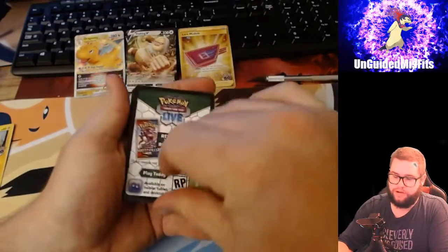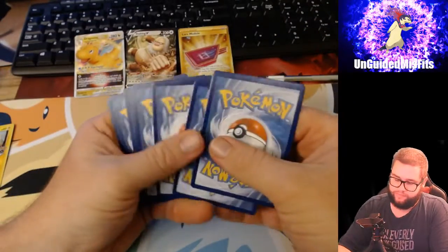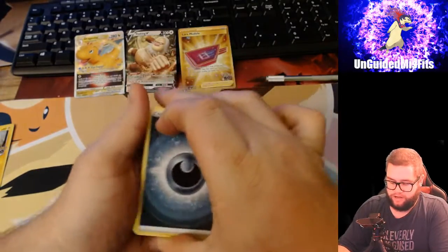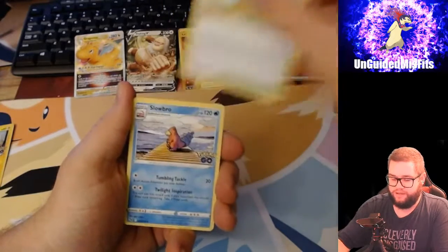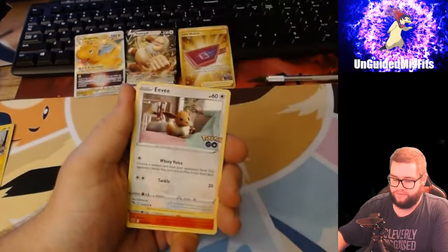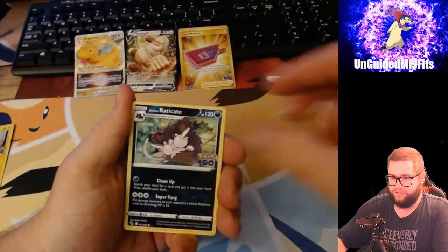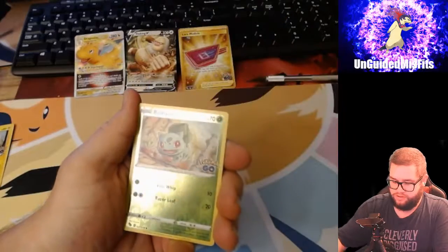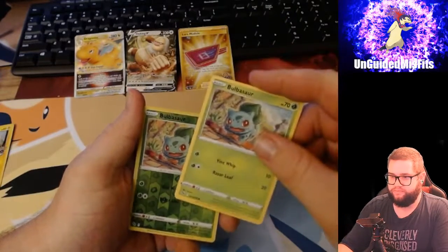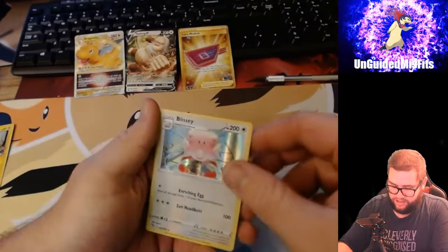Got a code card, Dark Energy, Xatu, PokéStop, Slowbro, Eevee, Nidoran, Alolan Raticate, Tranquil, Bulbasaur, Reverse Holo Bulbasaur, and a Blissey Holographic.